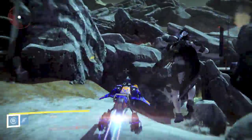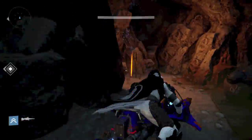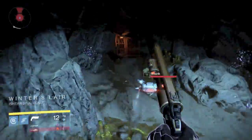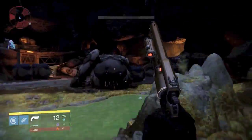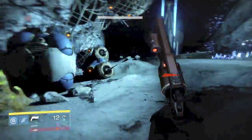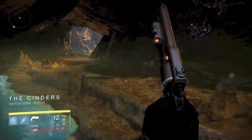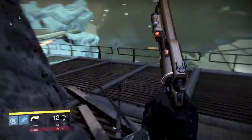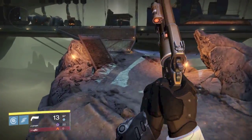The first one I'm going to show you is the Queen Breaker Vandal Bounty. You have to go to the Cinders. Follow the path I'm taking. Once you go to patrol on Venus, you're going to head to the left through the Ember Caves like you're going on the Archon Pre-Strike, and you've got to make your way to the Cinders, which is that huge open area in the Archon Pre-Strike, with the gigantic ship on your right side. The guys you're looking for, the Queen Breaker Vandals, they're on the ship.